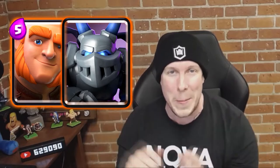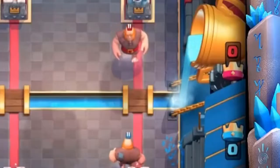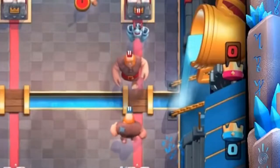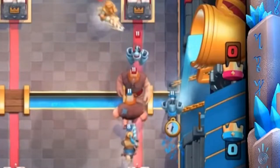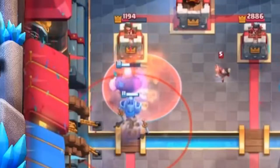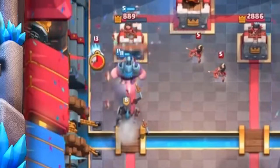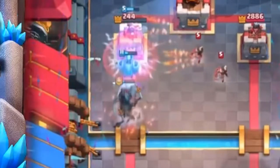Coming in at number 10 is the tried-and-true combination of Giant and Mega Minion. This is probably the least sexy combo on this list because no one really gets excited about Giant Mega Minion. But what better an elixir push can you put on the bridge when your opponent invests in a heavy beatdown push in the opposite lane? Nothing is really better than Giant Mega Minion to have a ton of HP and a ton of point damage. You really can't go wrong with that duo.